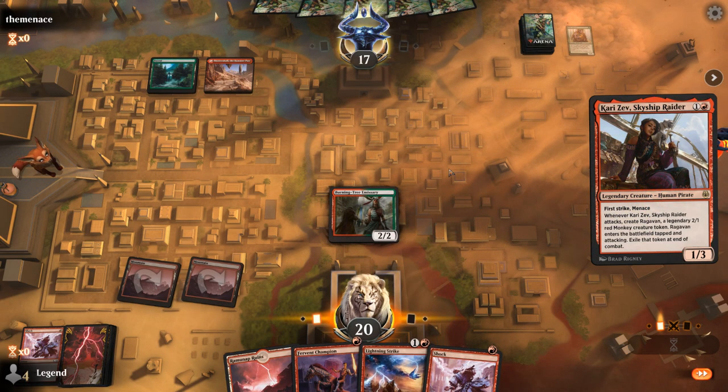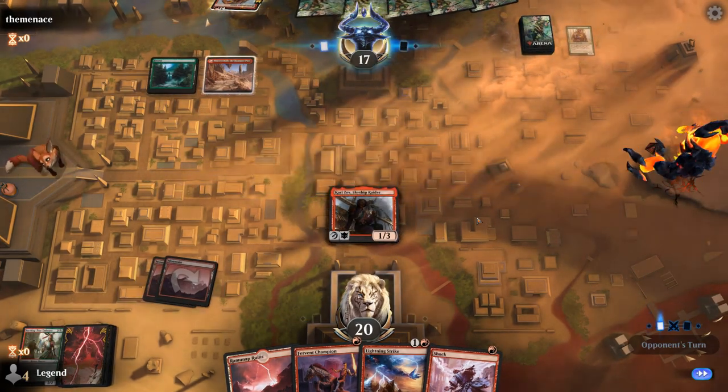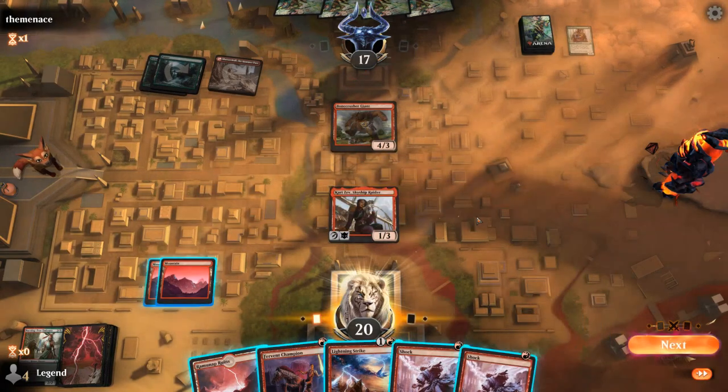We can Lightning Strike the Bonecrusher Giant, or we could attack into it and shock. So actually there was an argument for not even playing the Burning Tree here, since it was pretty obvious they were holding onto a Bonecrusher. And just play Kari Zev by itself.